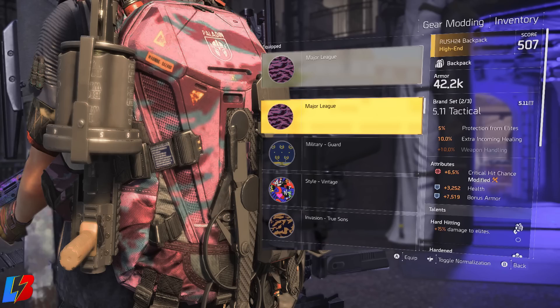In order to obtain this dye, you are going to need to play Conflict again — that is the brand new PvP mode. In order to get this particular dye, you are going to need to be level 70. Level 70 will reward you the Major League dye slash camo that you can put on your backpack, knee pads, gloves — anywhere you want. It comes with a nice pink camouflage look to it, and by far this is the rarest dye found in the game due to the fact that people don't even know it exists.